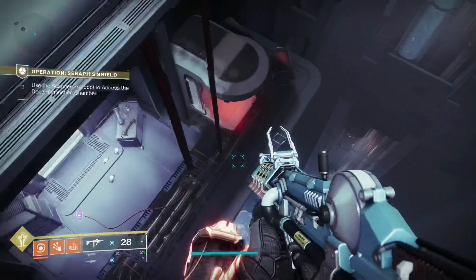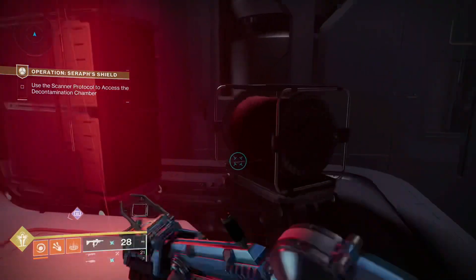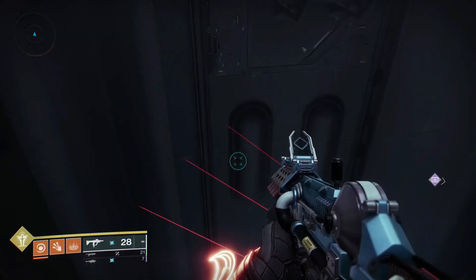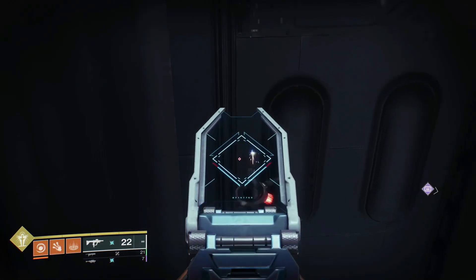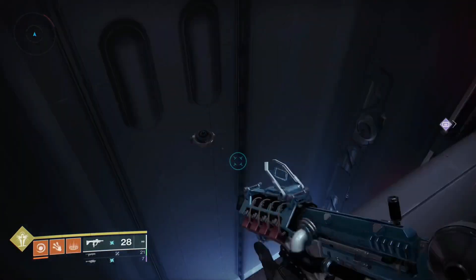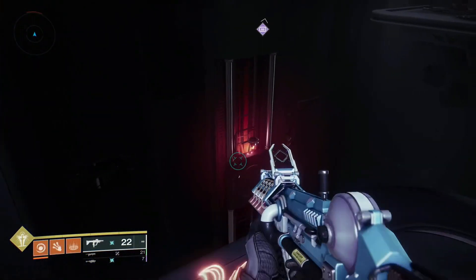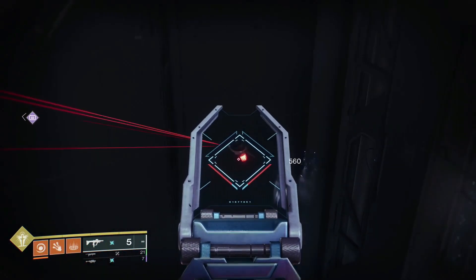So I was doing the mission for the first time when it came out and I noticed these drones flying around. I kept seeing them and thought maybe they do something, so I started breaking them. But they kept respawning after I'd break one. I didn't know why, so I sat there and kept testing, and I found out that it opens up a secret chest at the end of the mission. I got a red border from it, so I don't know if it's a guaranteed red border or not.